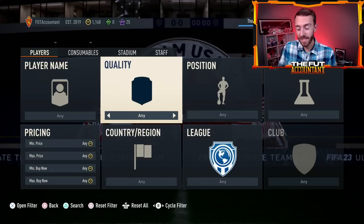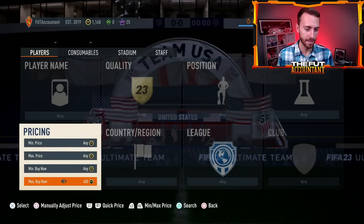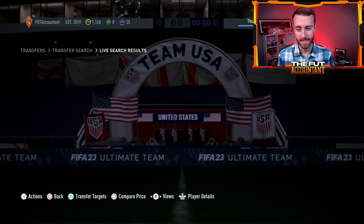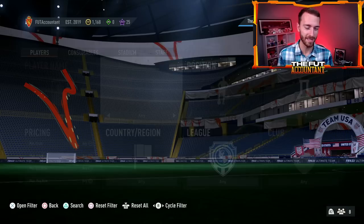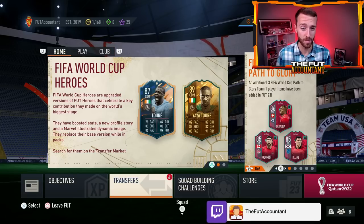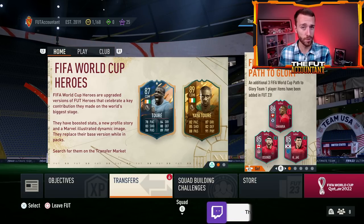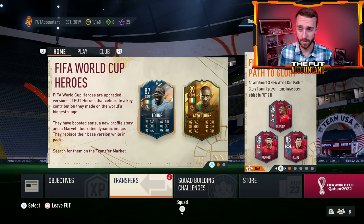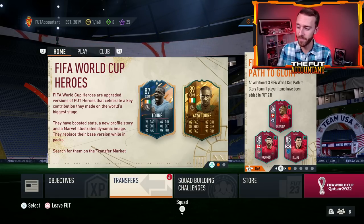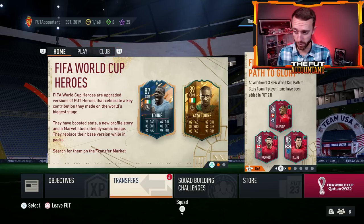I think it would either be an 80-plus pack or a 75-plus player pick — we've had both of those in the past. Hopefully whatever upgrade packs they drop today would be coded so that World Cup heroes are packable along with the Path to Glory cards. That's a huge draw for regular upgrade packs today. I think getting into some gold commons at literally discard price — around 300 coins, 350 on bid — stock some of those in your club, along with gold rares at discard. It's a no-brainer.